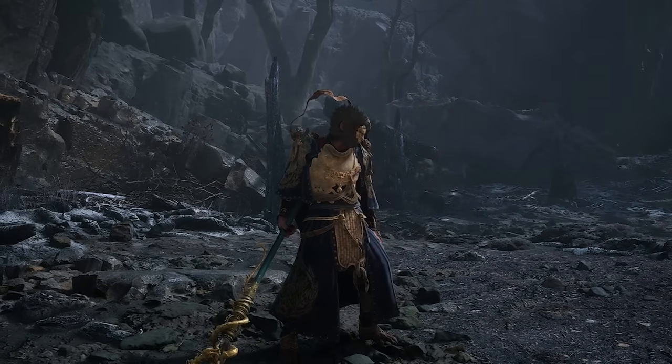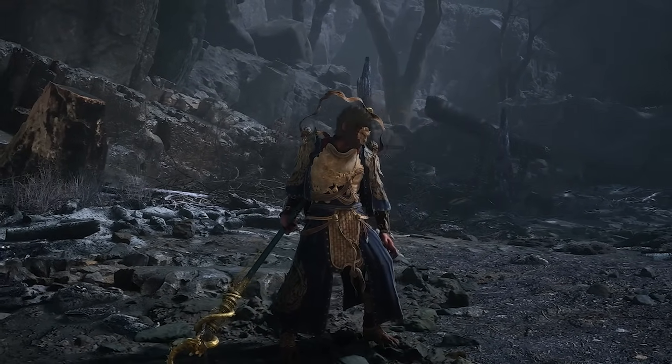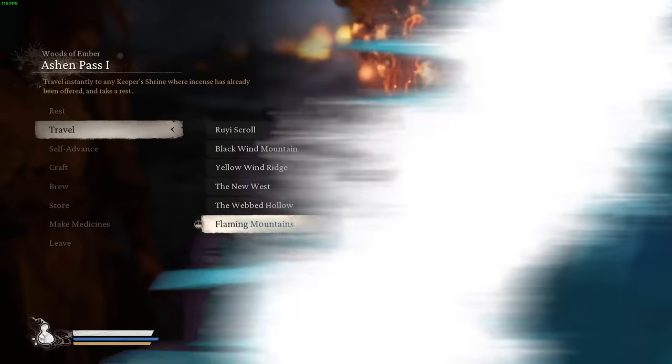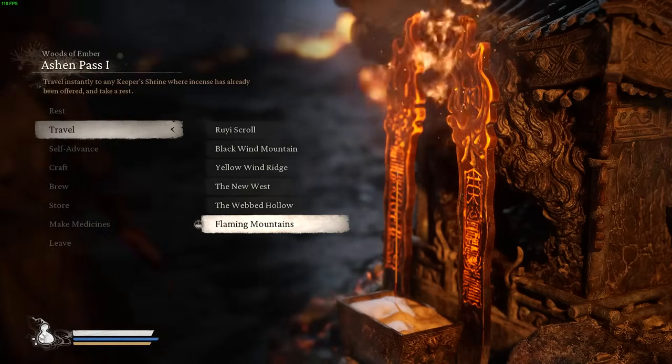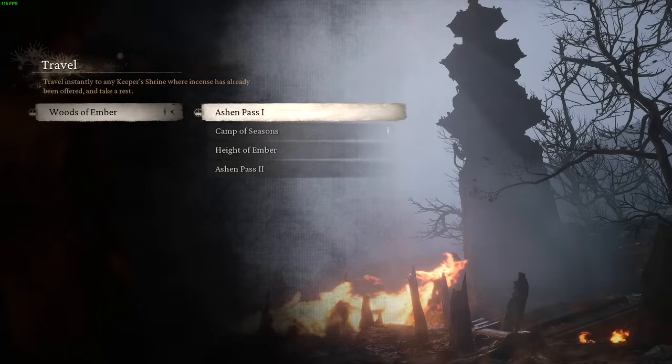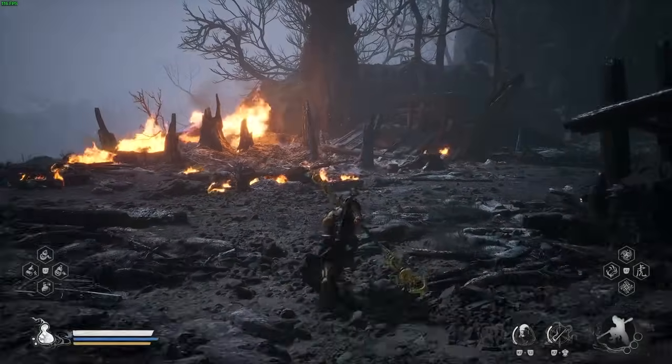Hey guys, it's Zach from the ConCon channel and in this video I'm going to show you how to get the Bishui Cave secret area in Chapter 5 of Black Myth: Wukong. In order to start this quest you need to progress to Chapter 5, which is called the Flaming Mountains, and then get to the first shrine called the Ashen Pass One. Once you're here you can follow my lead.